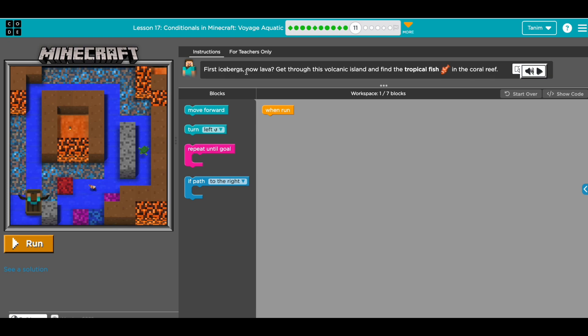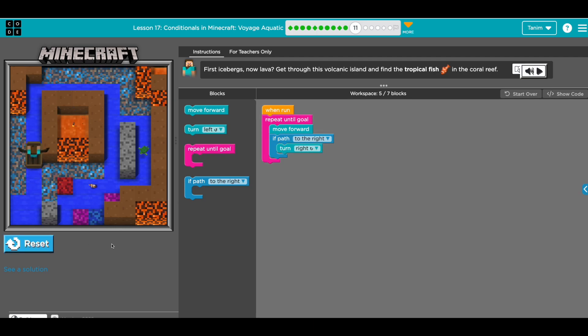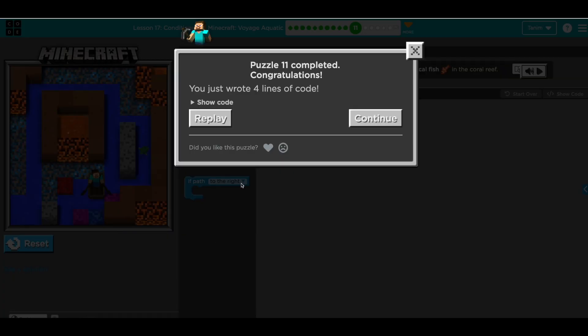Another challenge — we need to reach this tropical fish. We can use the same repeat until goal approach: move forward, and if there is a path to the right, turn right. Let's run this code and see what happens. Found a path on the right — moving. Found a path, right, moving. Found a path, moving. We only used four lines of code — this is amazing.